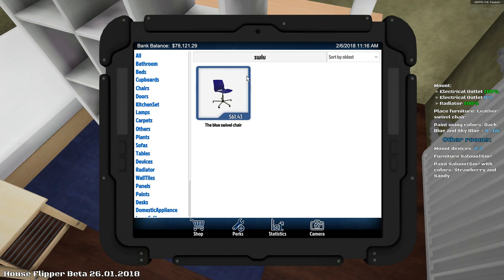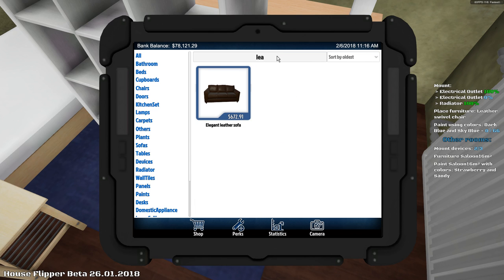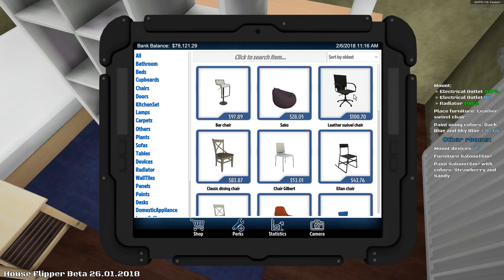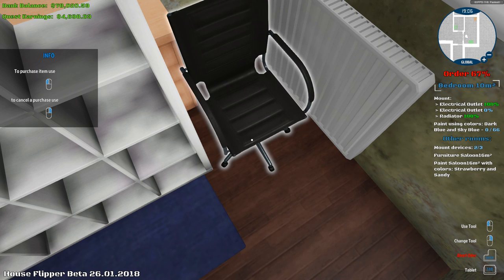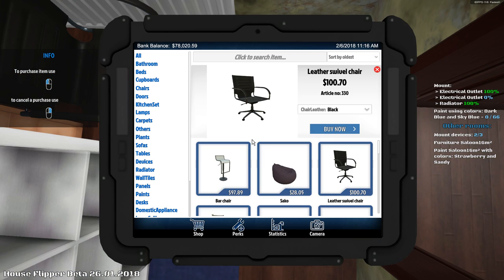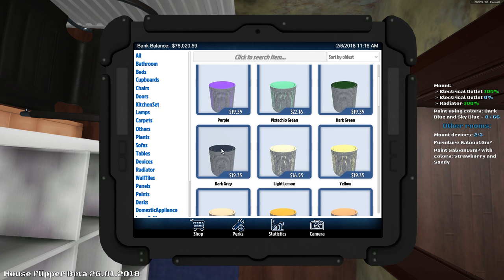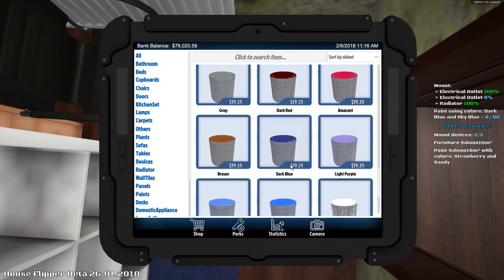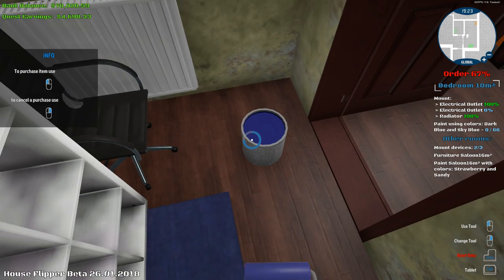Swivel, blue swivel — okay, so leather swivel chair. It doesn't even come up. This game is so broken. Dark blue and sky blue — about time we get a nice color. Dark gray, dark blue — where's dark blue? There it is, dark blue. We can get a nice dark blue color up in here and get this painting done.